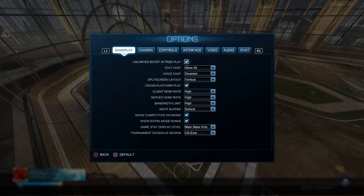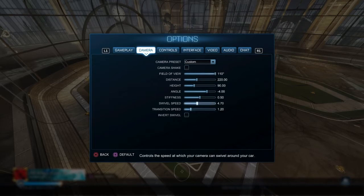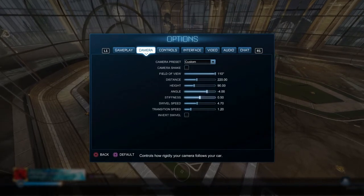I basically took squishy muffin's camera settings and Justin's and kind of just mixed them together. Right now I pretty much have squishy muffin settings besides the angle. The field of view I recommend always be 110. Distance I like to be pretty far. Height and angle I always change between 80 and 90, and if it's at 80 I just switch my angle up. Stiffness I recommend to be at like 50, swivel speed 470, and transition speed I prefer just 1.2 if you want it smooth.